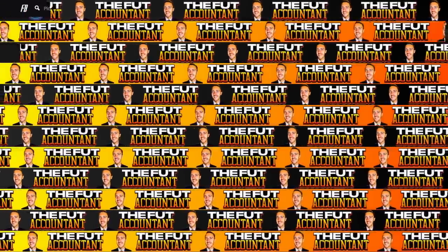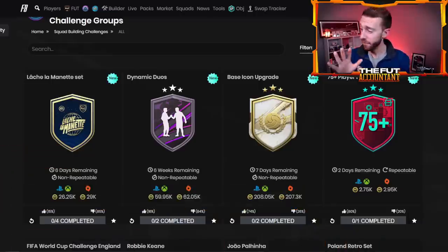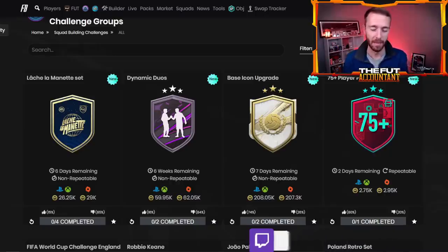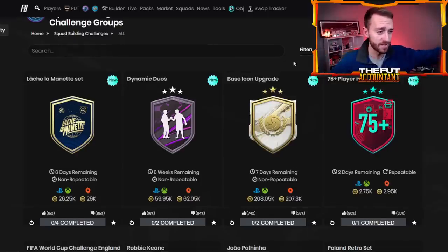This SBC is a gamble by nature and a lot of times does not give you players worth more than its value. But the fact that it's 200,000 coins seems cheap — especially considering when it first dropped in FIFA 22 it was like 500,000 to 600,000 coins. This year, 200k for a no-max-rating base icon upgrade shows how different prices are on the market and what EA is trying to do with this game.